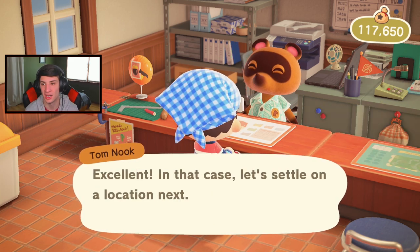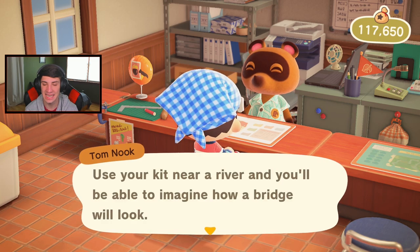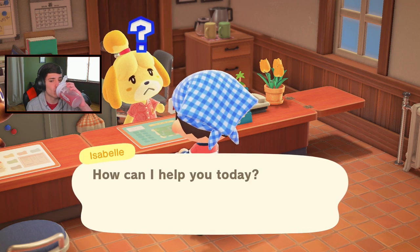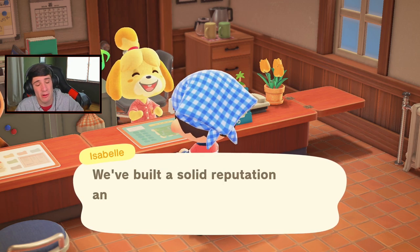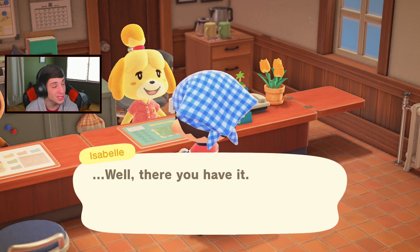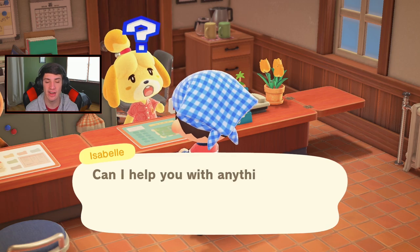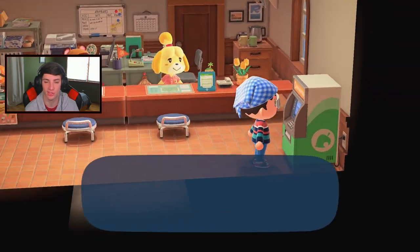The brick bridge costs 198,000 bells — I need about 80,000 more. I want to see my island eval first. I think we might be at four stars. Still at three stars — we've been at three for a while. It's tough to go from three to four to five stars. I need to work on appealing scenery. Okay, I don't need a lecture from Isabelle — let's move on.